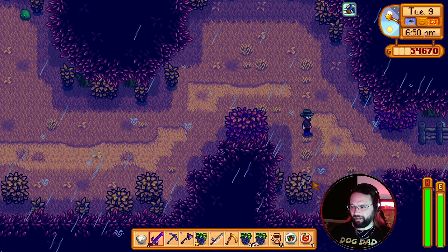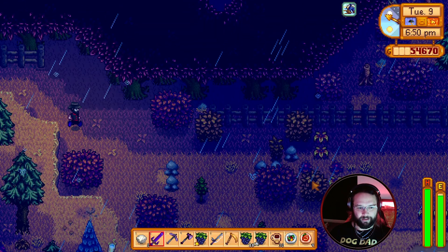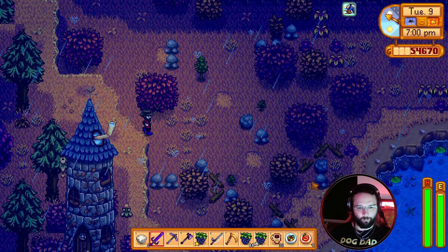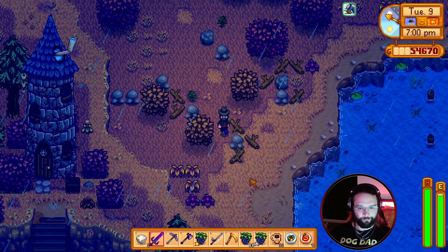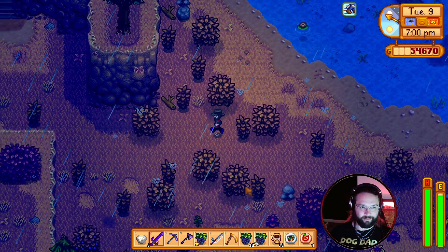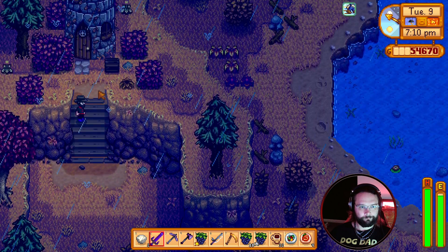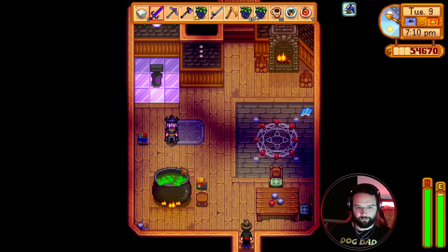For now let's go back, we'll sort out the animal stuff, sell it off. We're still trying our best to get to the 150 hardwood so we can get the final house - the next house upgrade. I forgot to go talk to the dwarf.